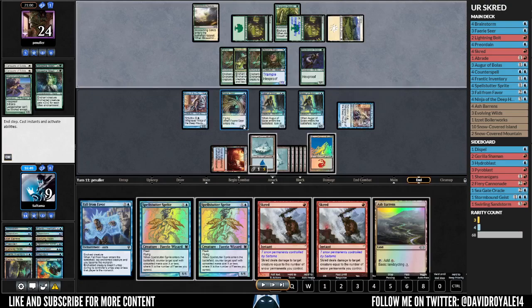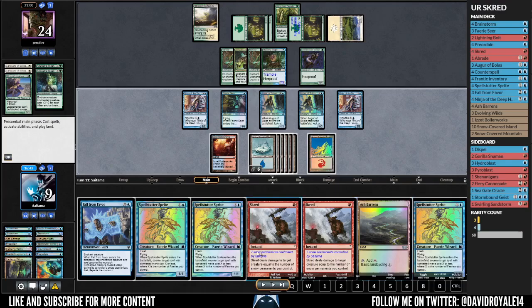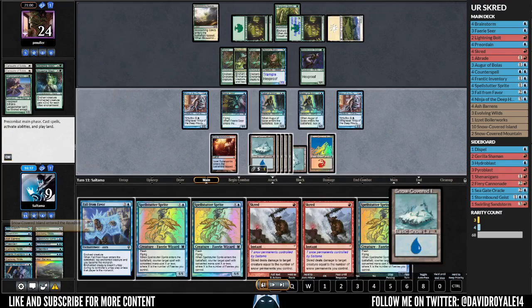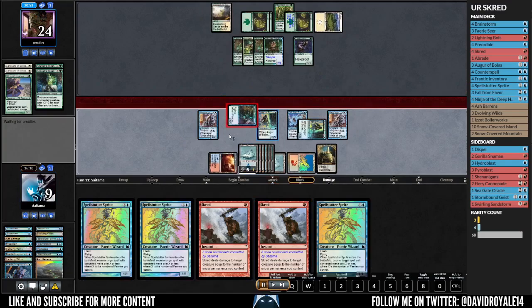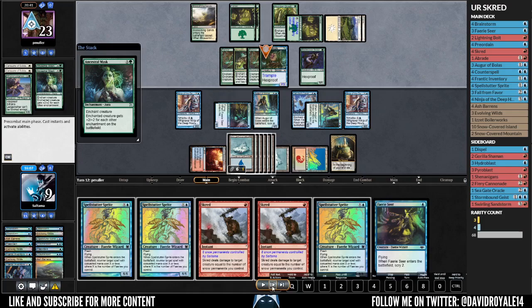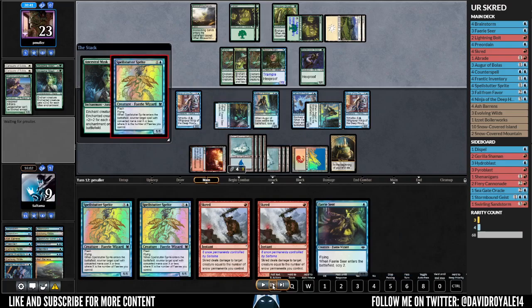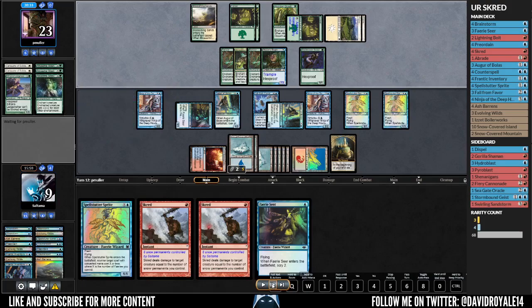He plays Rancor but Rancor doesn't kill me — Ancestral Mask does, so I need to counter that. Having a hard counter instead of just playing spells through it is probably better. I'll cycle this Ash Barrens and play Fall from Favor on the Ouphe of Bolas just to get the extra card. I'm attacking in the air again — I can survive if he attacks, and I have three counterspells as backup. I play the Spell Stutter to counter nothing, then play the second one to counter the Ancestral Mask.